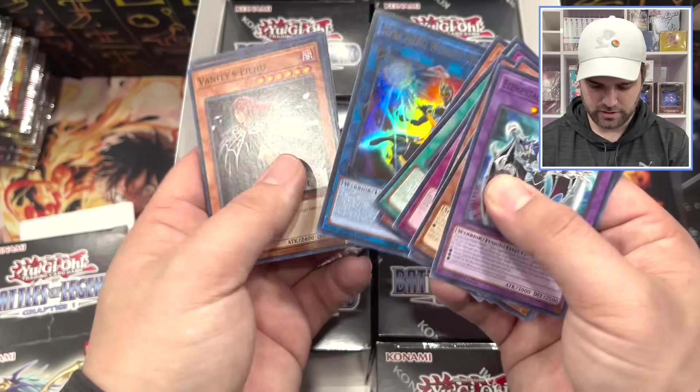I don't know what's going on with these two — I don't know why we only got one Judgment Dragon of Heaven in the whole case. But it does have a different rarity than before, so maybe this is your short print card. And then of course, Astral Utopia — one per case. I think we all kind of thought here would be one per case.